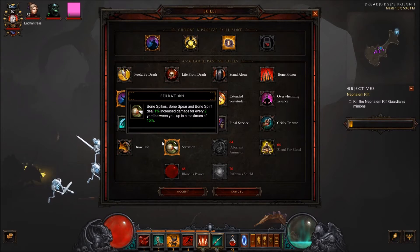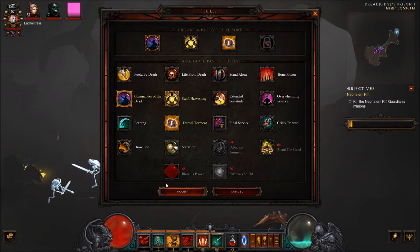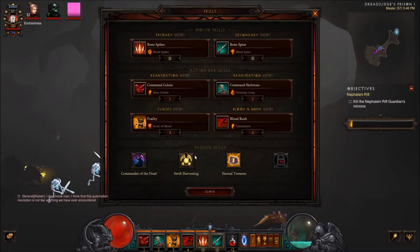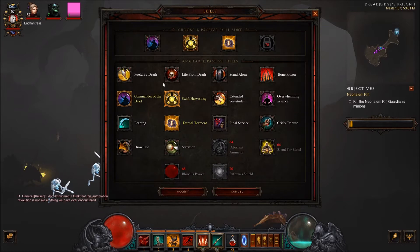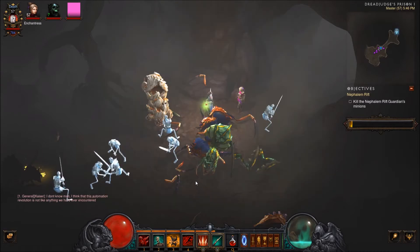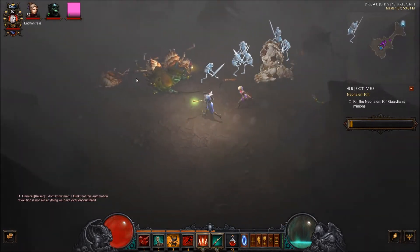I could also use this passive: I deal 1% increased damage for every 2 yards of distance, up to a maximum of 50% — so it's much like the Zei's gem. It's something I will definitely think about tinkering with, so I'll replace Swift Harvesting with Serration to see how that works out. I'm going to be going through this rift quick, all the way to the end.